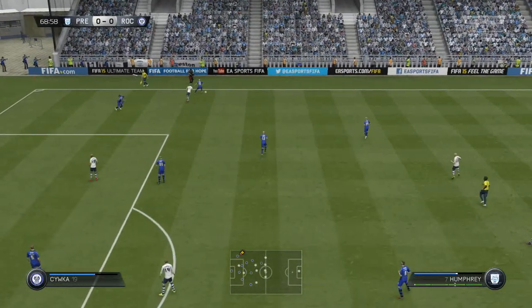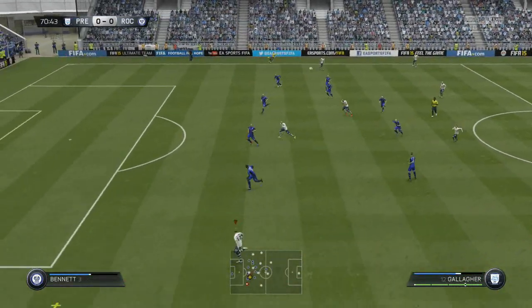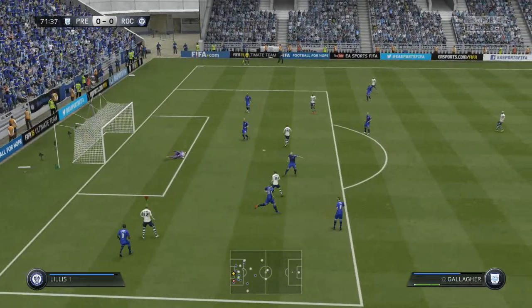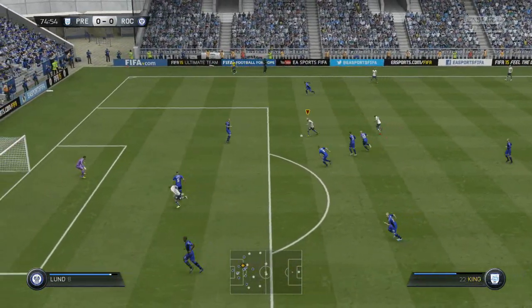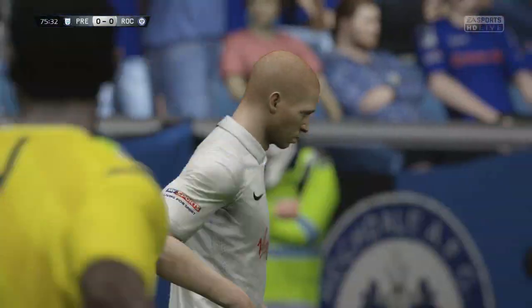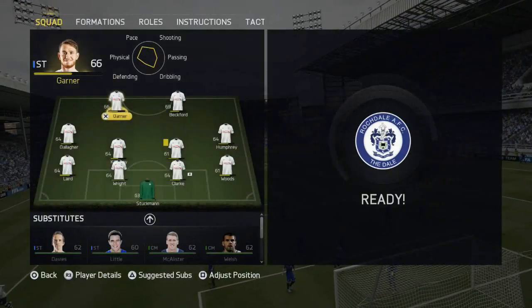Jack King gets into a really good opportunity but the goalkeeper makes another good save, so I might have to look into starting Jack King once in a while. We get another chance with Paul Gallagher — Humphrey running down the right wing plays it in, and look at that ball from Jack King to Gallagher, absolutely fantastic. Gallagher cuts inside but just can't steer it into the back of the net. Jack King gets another opportunity but the keeper makes another good save — I don't actually know who the Rochdale keeper is but he was having an absolute blinder.